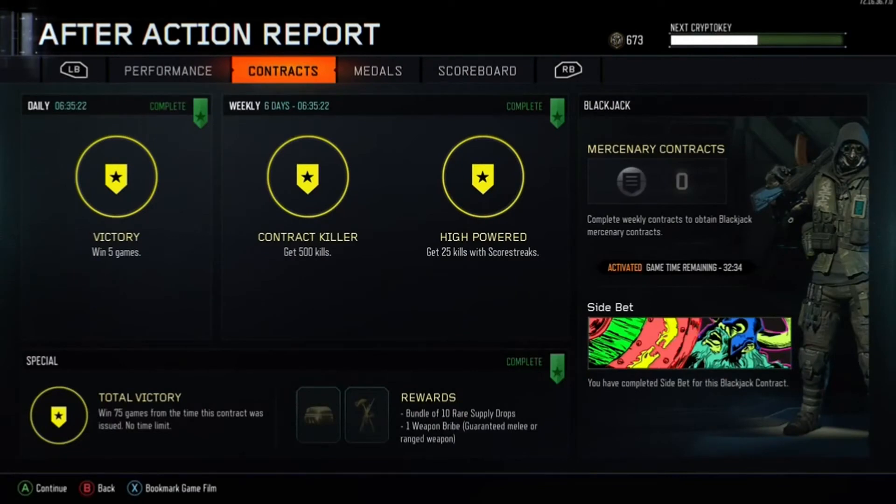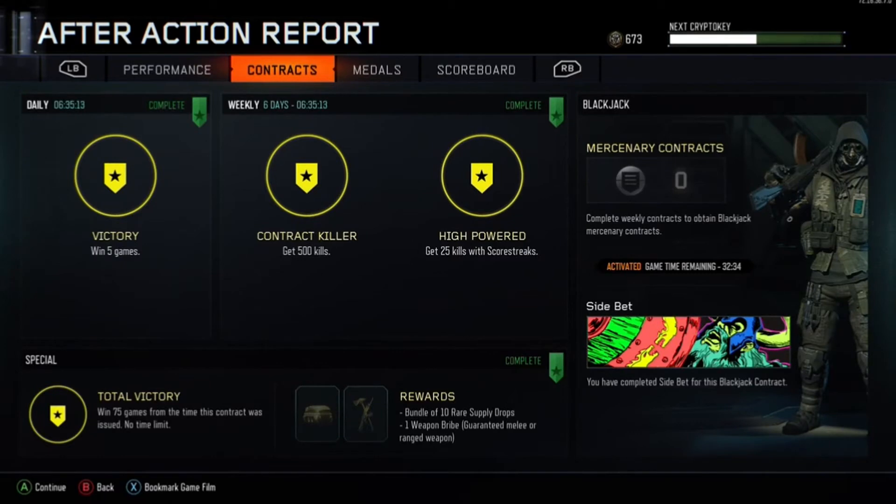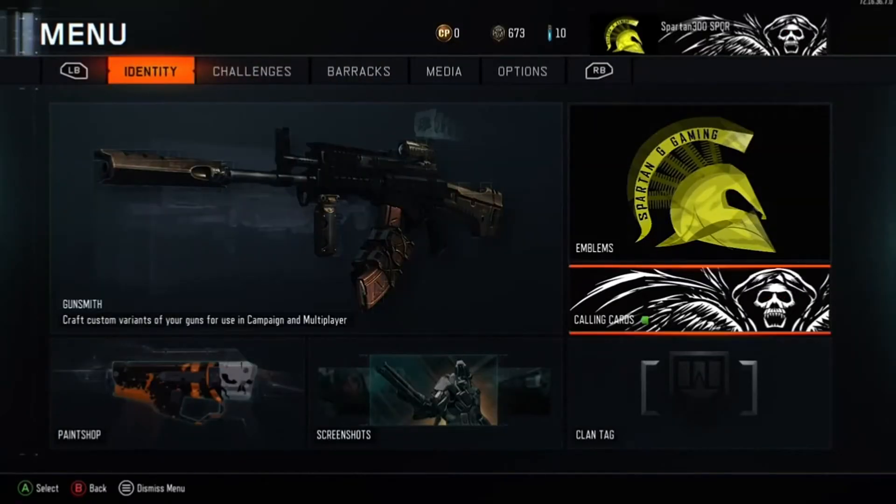As you can see, we did unlock it at the last moment but it was a very messy game. When you do unlock it you will see this screen and it will say that your side bet calling card has been unlocked. We've still got half an hour left with the character Blackjack, so I'm going to go and have some fun with him.